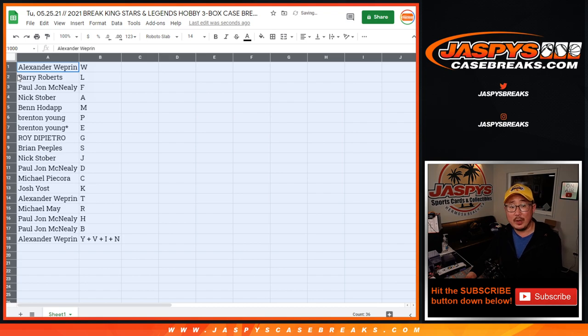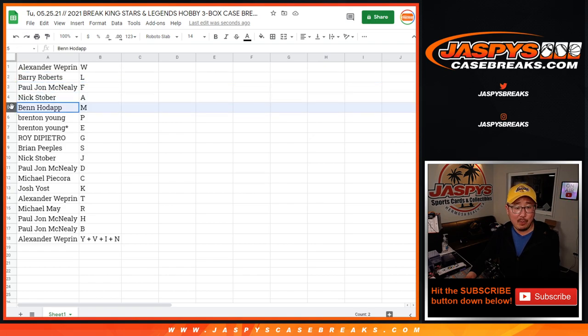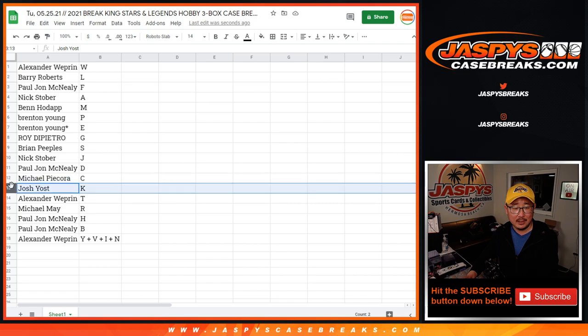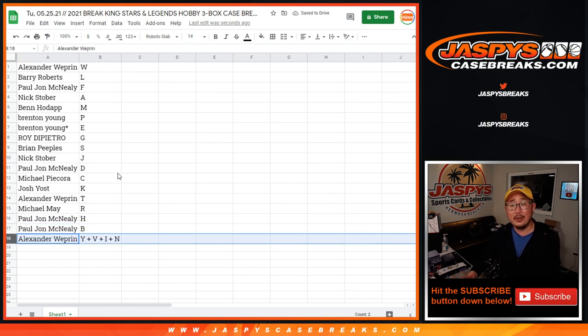Alex with W. So if we pull your card, it'll go to you. Barry with L, PJ with F, Nick with A, Ben with M, Brenton with P and E, Roy with G, Brian with S, Nick with J, PJ with D, Michael with C, Josh with K, Alex with T, Michael with R, PJ with H and B — like Hermosa Beach — and Alexander with Yavin.